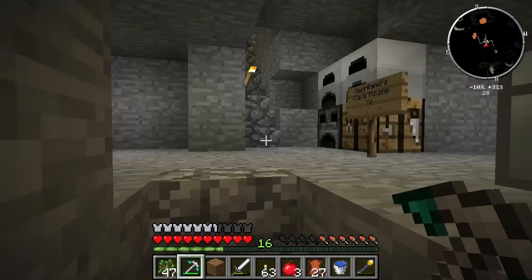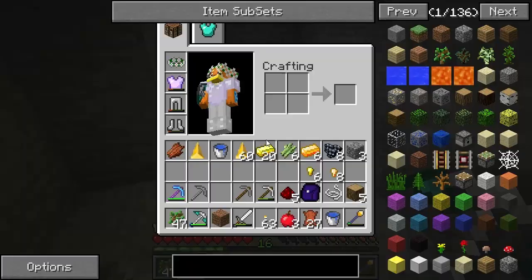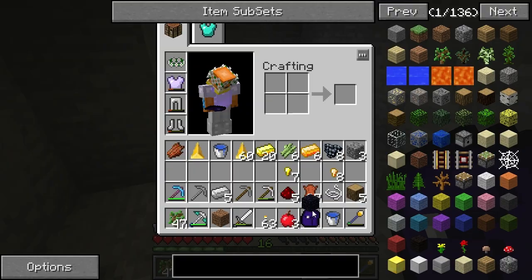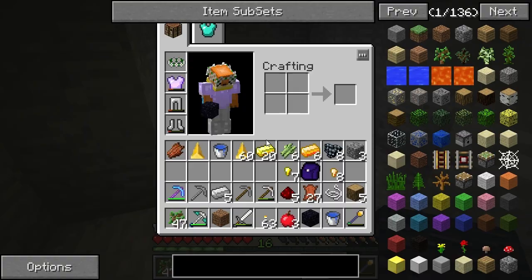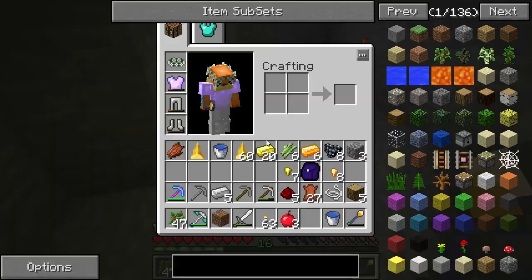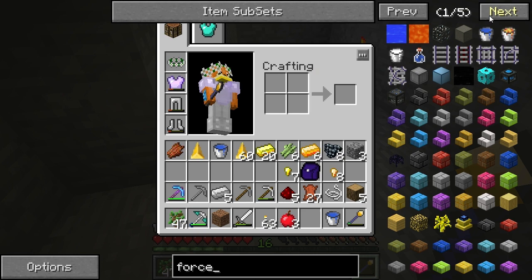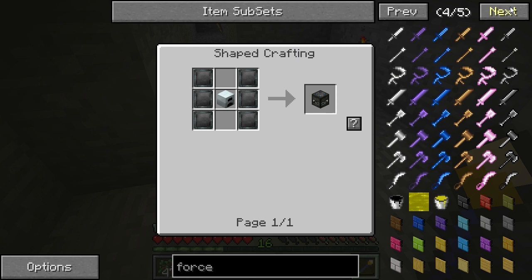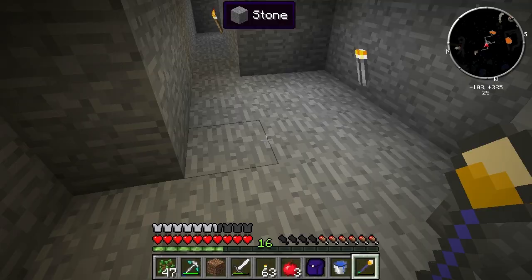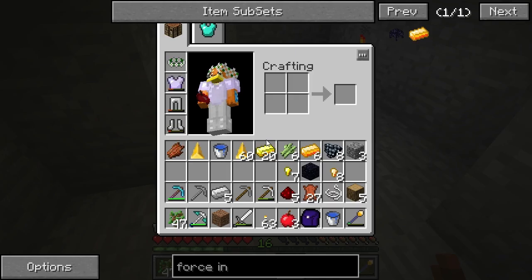Okay, so with the obsidian — I'm gonna play around with this along with you. I think you have to throw it on the ground and then right-click with your force rod, but that doesn't appear to be it. Let me look up the force infuser recipe.